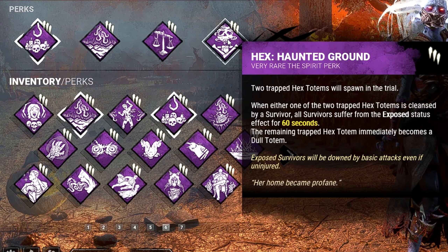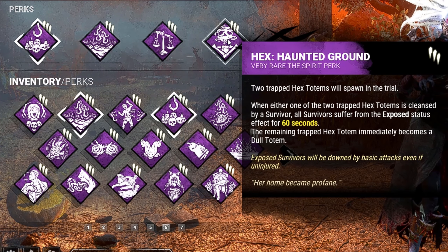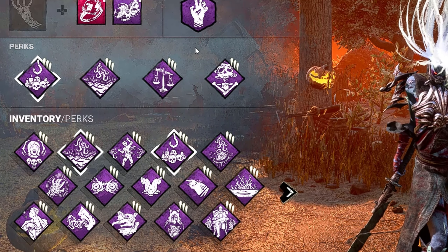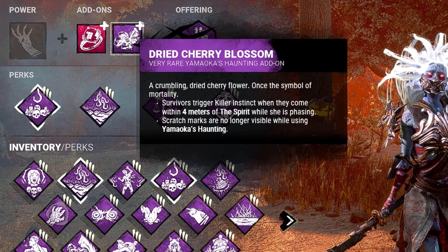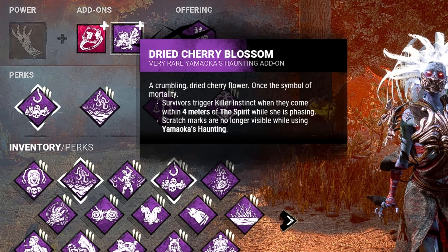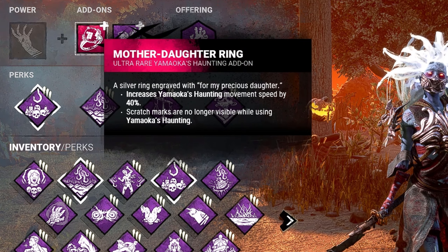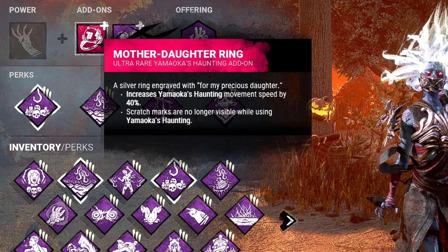Third, we're bringing Make Your Choice. Whenever I'm 32 meters away from a hook and a survivor is saved, the person who did the saving becomes exposed for 60 seconds. And last but not least, Haunted Ground — two trapped Hex totems spawn in the trial, and if either gets cleansed, all survivors suffer the exposed status effect for 60 seconds. For add-ons, we went with Dried Cherry Blossom, which triggers killer instinct when survivors come within 4 meters of Spirit while I'm phasing.